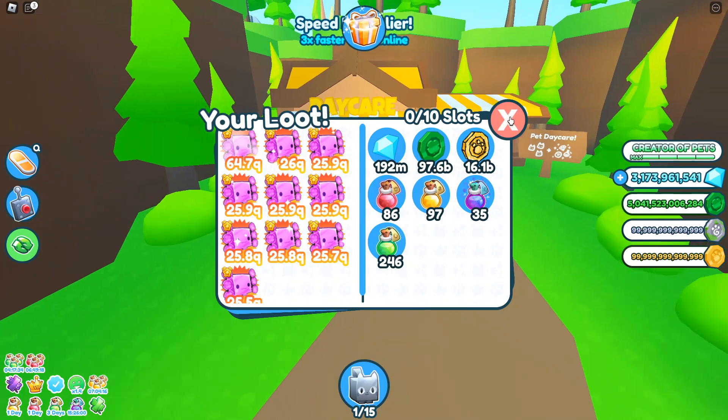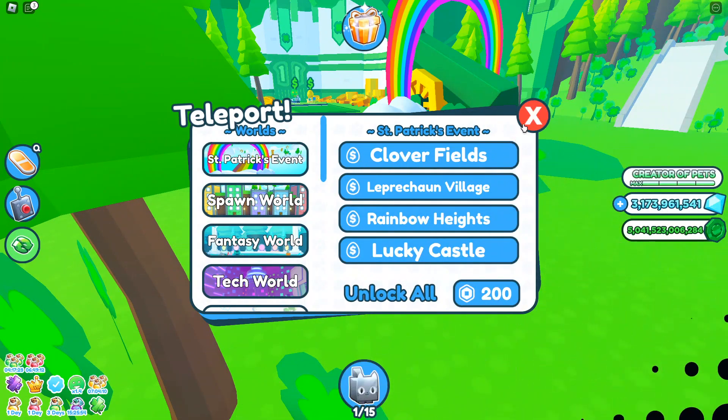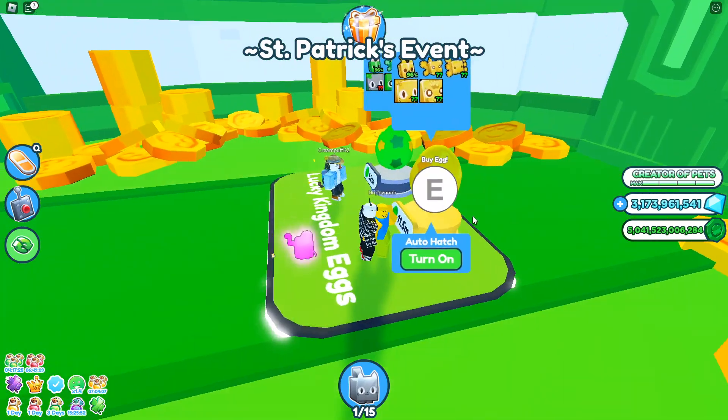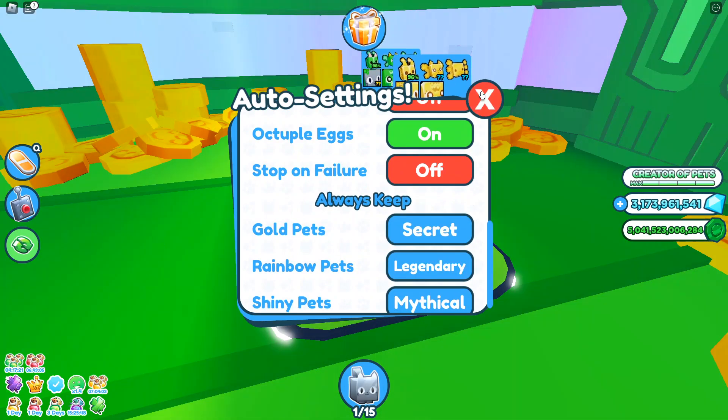What you want to do is head to the Lucky Castle if you have it unlocked, or another map, and hatch the Lucky Kingdom egg. Set it so that you get rainbow legendaries.